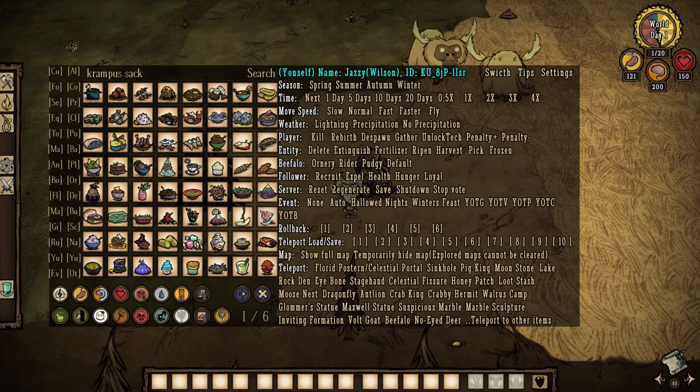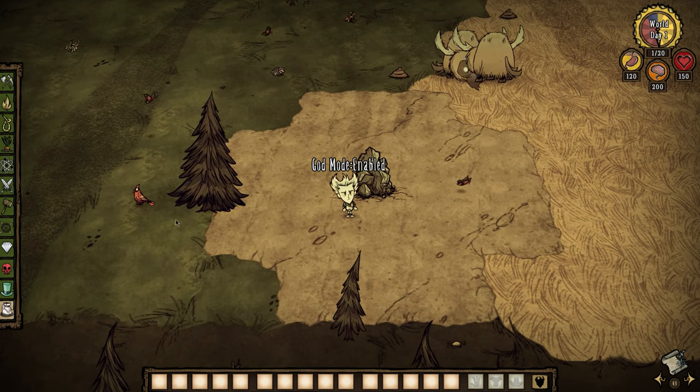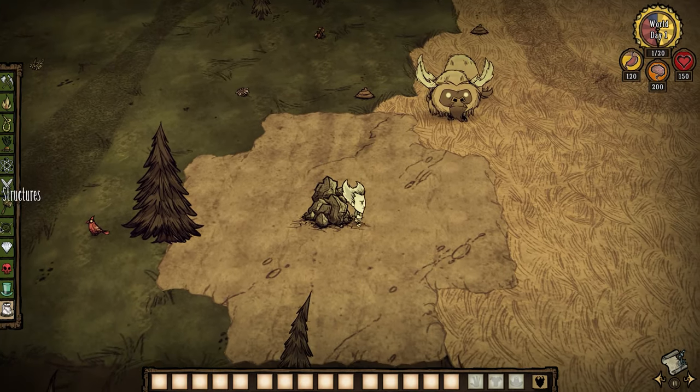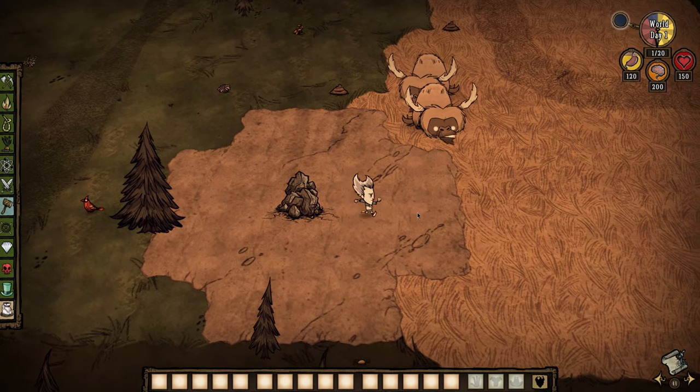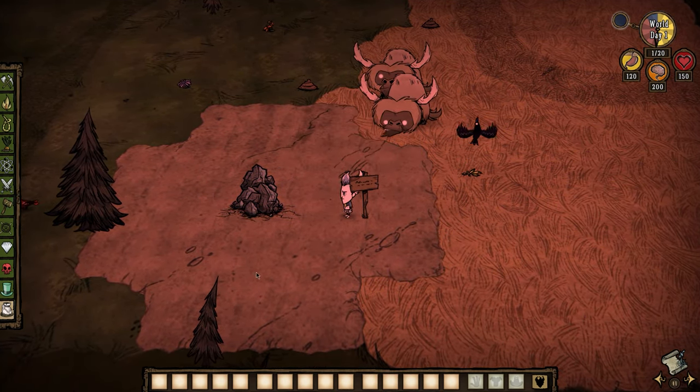I'm using Too Many Items here just to give myself creative mode and god mode while I'm configuring these portals. So the first thing I like to do is find the cave entrance that I want to link. We'll say this one by the bee-falls looks good enough — I'm going to put a sign down and write 'link me' on the sign.